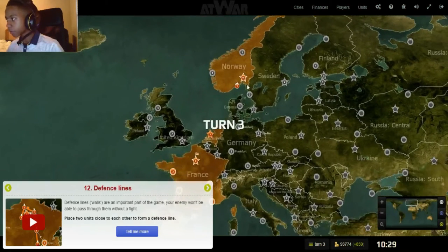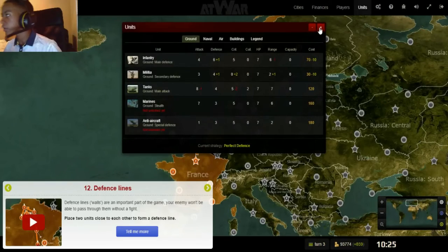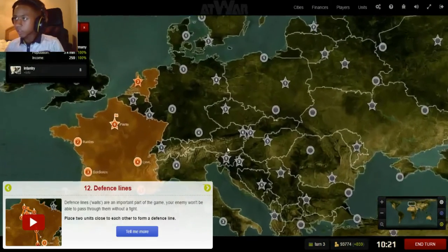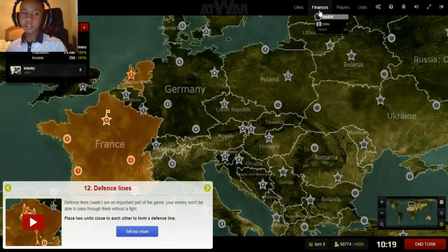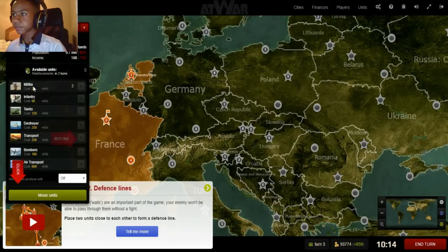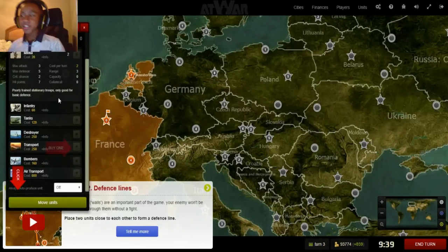Let's start the turn and explain what collateral is and what costs are. Let's look at Berlin — this game kind of has an economy. You have finances, and each unit has a maintenance cost.